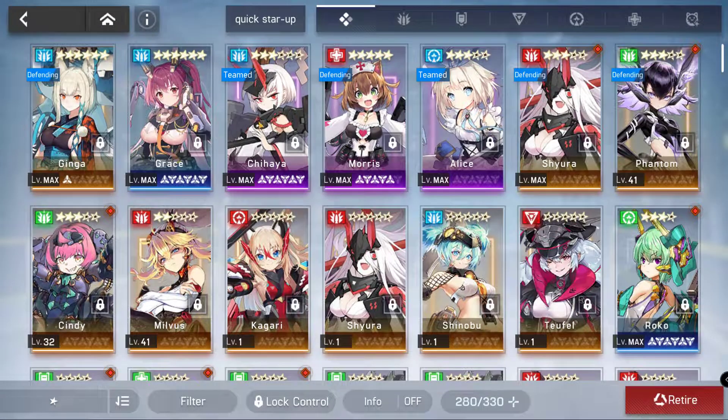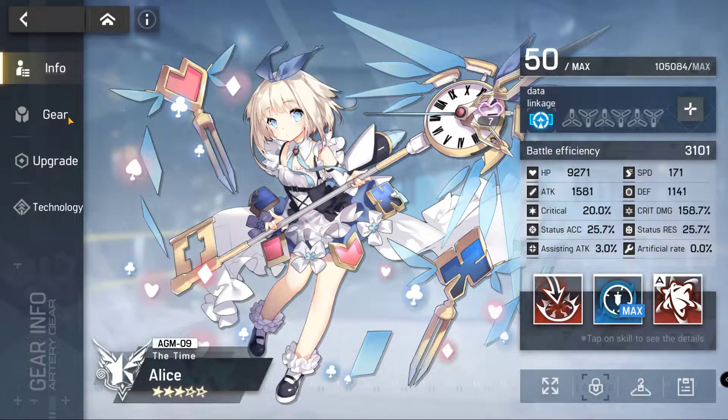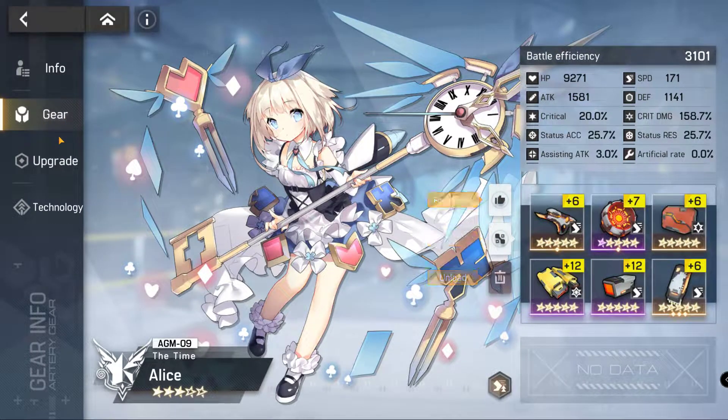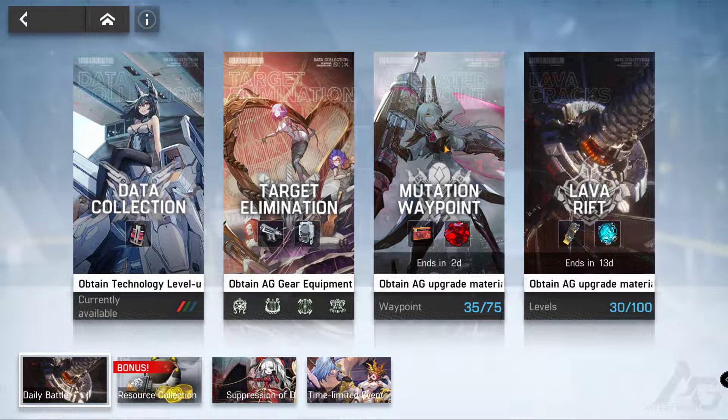Of course Shahaya is still pretty much the same — same skill-up, same gear. Morris is exactly the same, same gear. Alice is exactly the same, same gear. So I'm going to show you a run today.